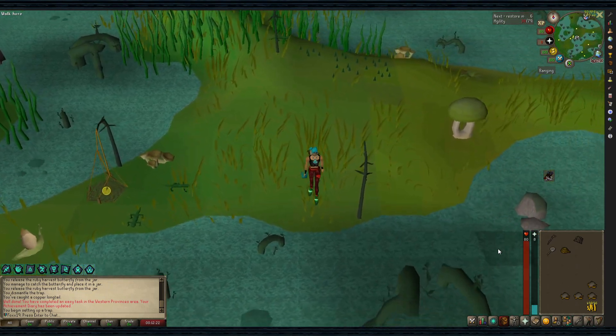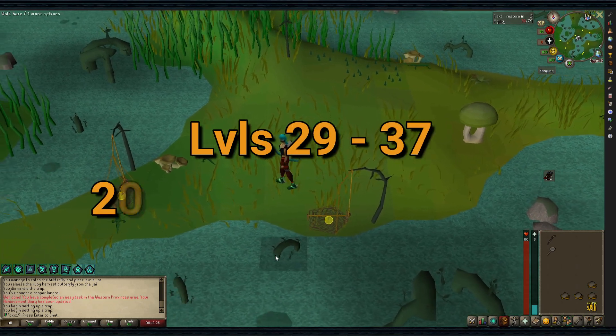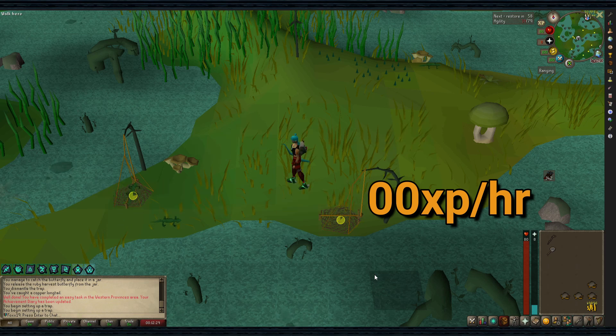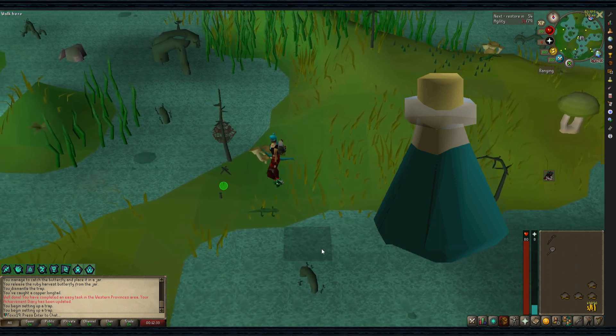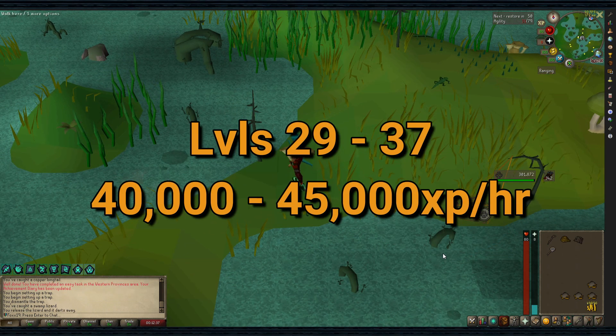Drop the lizards as soon as possible, drink Stamina Potions when needed, and wear weight-reducing clothing. You can gain up to 20,000 to 25,000 XP per hour from levels 29 to 37. At level 37, it is recommended to bring Hunter Potions to boost you to 40 so you can set three traps, increasing your XP per hour to 40,000 or 45,000.